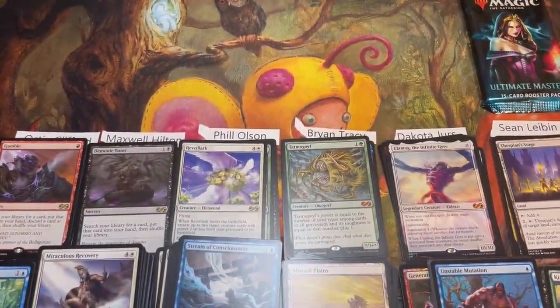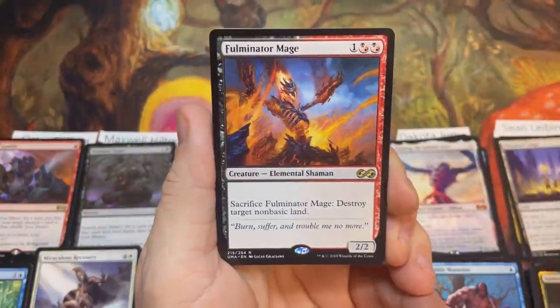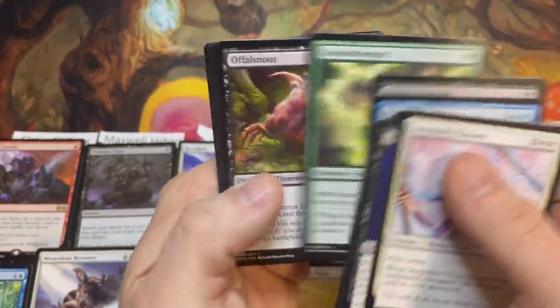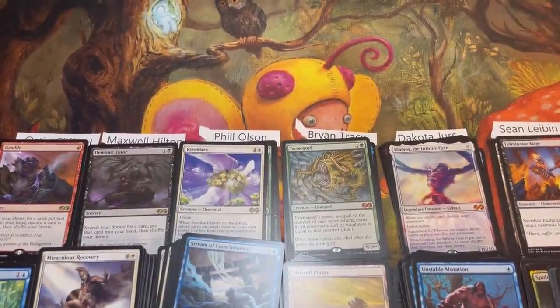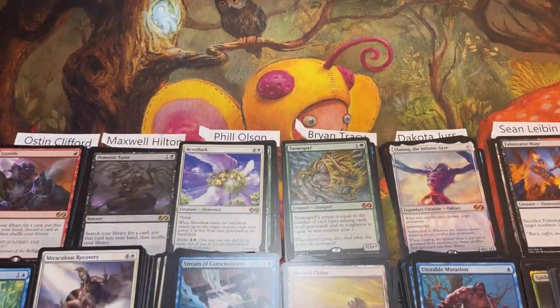Sean's final pack: fingers crossed for a mythic — Goyf and Ulamog are pretty solid mythics so far. It's just a two-mythic box. Fumigate and Minotaur Mage close things out for Sean with Treasure Cruise and Circular Logic — nice run of cards, putting him at fourteen. No Lord of Extinction or Platinum Emperion, but we'll take what we can get. Final standings: Austin nine, Maxwell five — taking the low spot and the Core 21 pack — Phil sixteen, Brian thirteen, Dakota twenty-five, Sean fourteen.